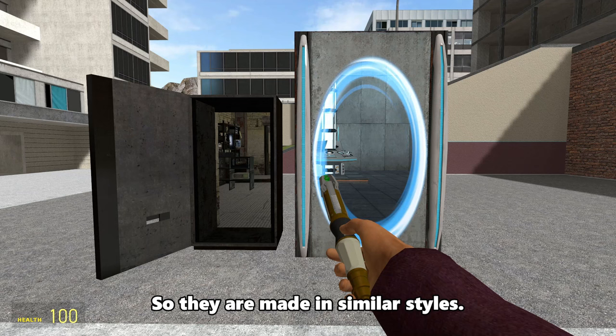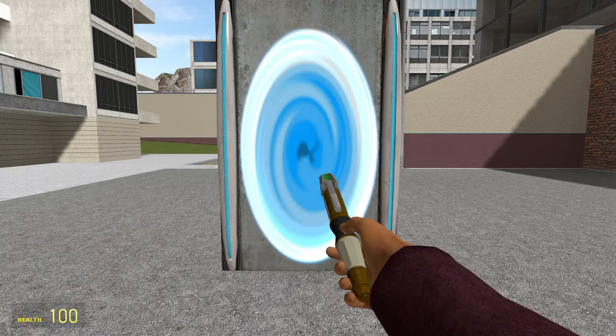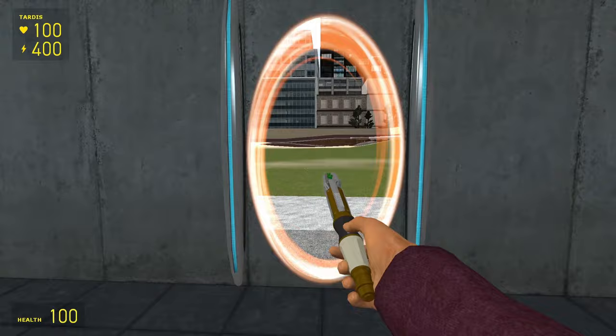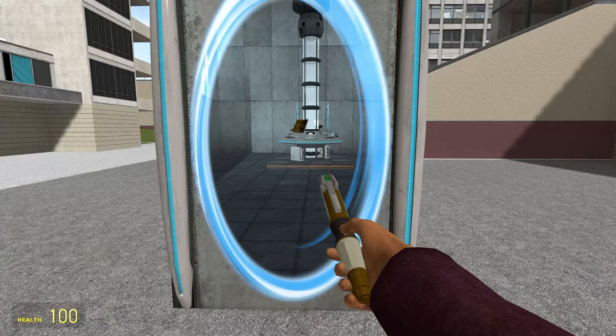Let's begin with the Test Chamber 2 TARDIS. This TARDIS is based off the Test Chamber from Portal 1, and it's the place where the player acquires the portal gun. Because this door is a portal, it technically isn't big on the inside, which creates a bunch of questions about whether this actually is a TARDIS or not. And on a side note, I love the animation of the portal, both inside and out.